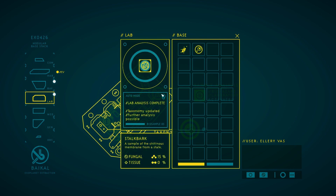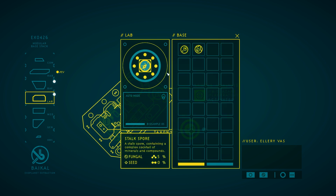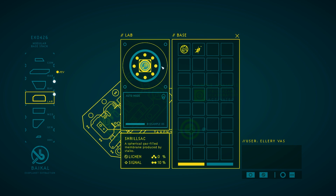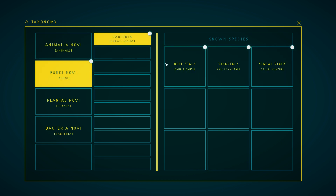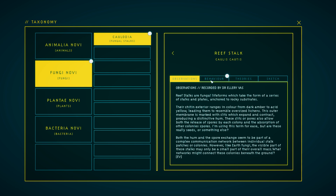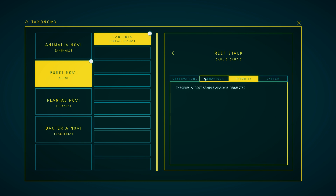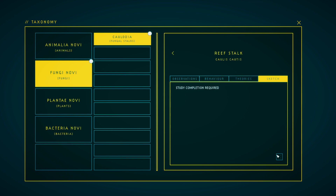Stock bark. Lab analysis complete, taxonomy updated — further analysis possible. Stock spore. Stock bark. So then we do taxonomy — Fungi Nova. Oh boy, are those all the entries? So we've got observations, we've got behavior, we've got theories, and we need to complete everything before we get the picture.